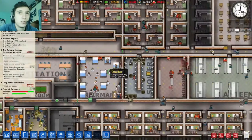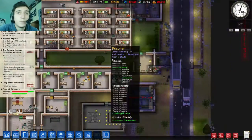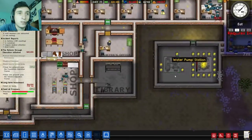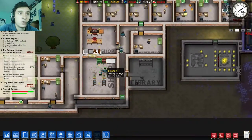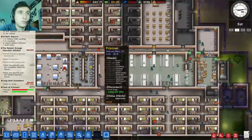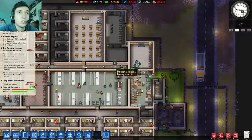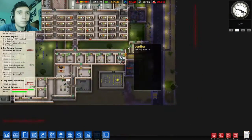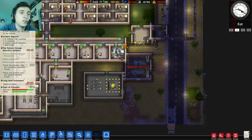If you have played the game — this is the power center, the library, shops, workshops, and more cells. The prison is not fully built, it's not done yet — I have a lot of stuff to do.